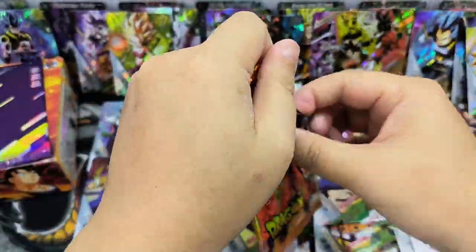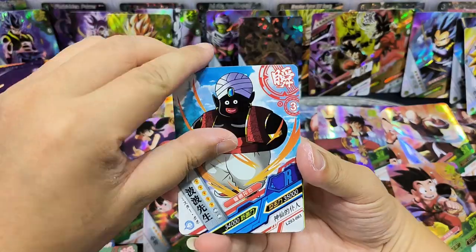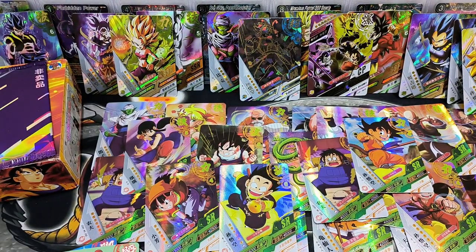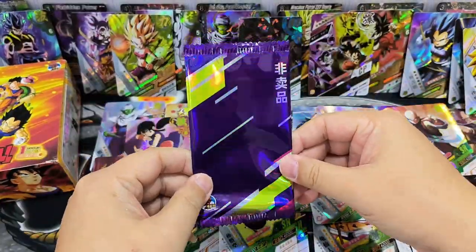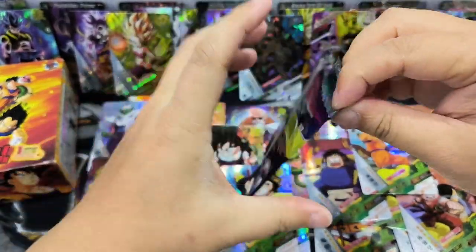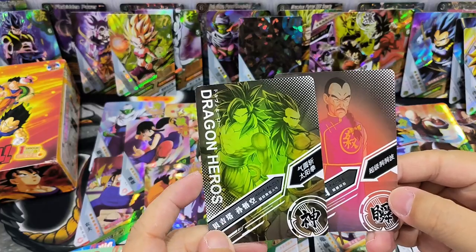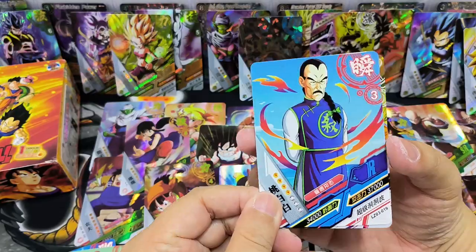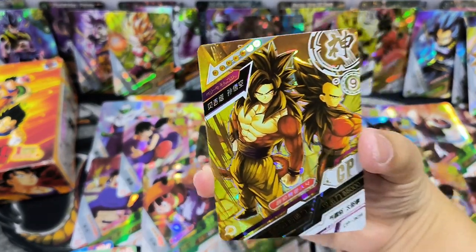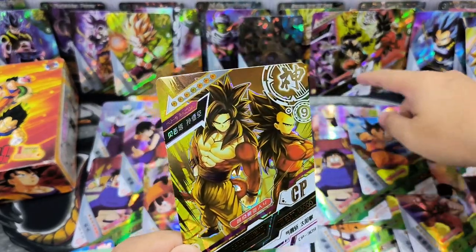This is the last pack. We've got quite a number of SSRs, one UR, and one CP card. Let's see whether the last pack has anything. Just an SR card. Now we've finished opening all the normal packs. The special higher-rarity pack has two cards - looking at the back it's Sao Pai Pai, Vegeta, and Goku. A normal R card and a CP card - very cool - it's Vegeta and Goku in SS4.